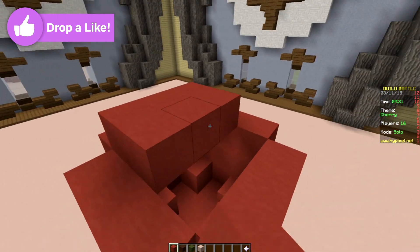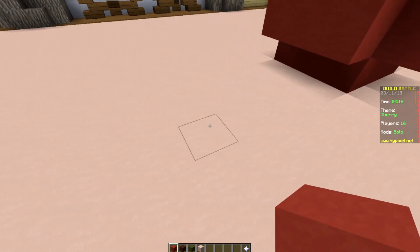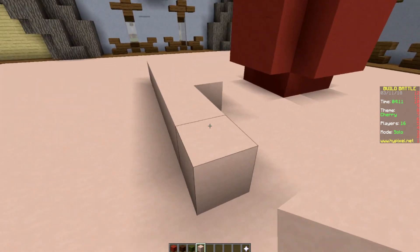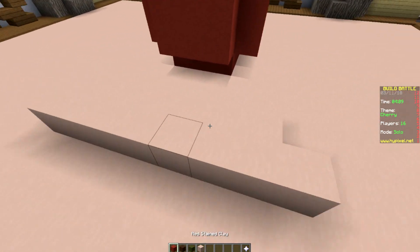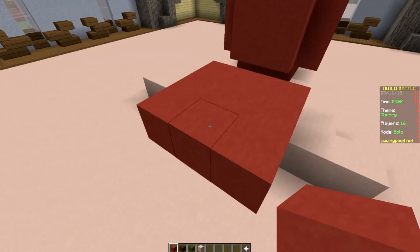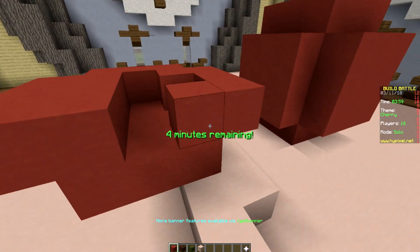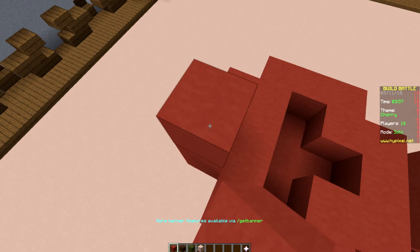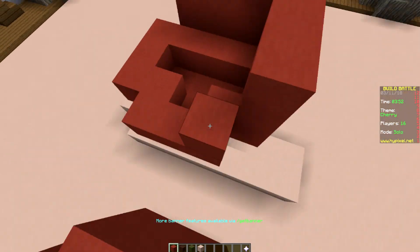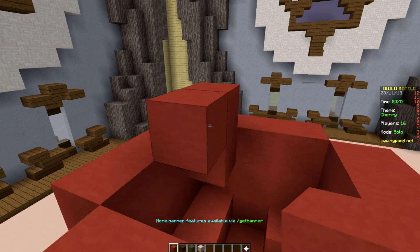So we'll just go like this, but I really want to just get them done first. There's one right there, and then we'll make the second one. Let's make the second one a little bit higher off the ground. We'll make the second one right here, not the same — not right next to it. So we'll go like this, go on the inside, go like this, and then we'll build up. I think these actually might be this final sphere.